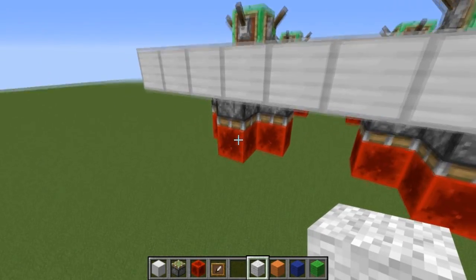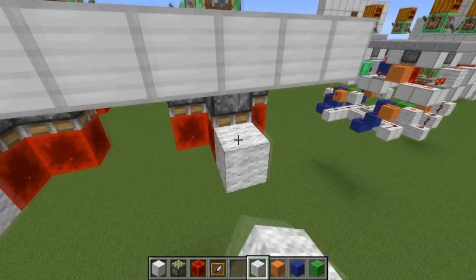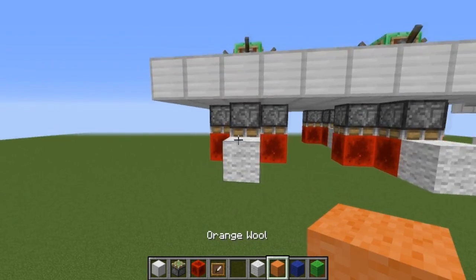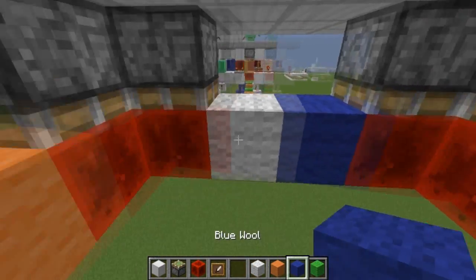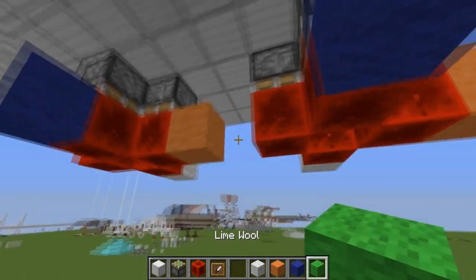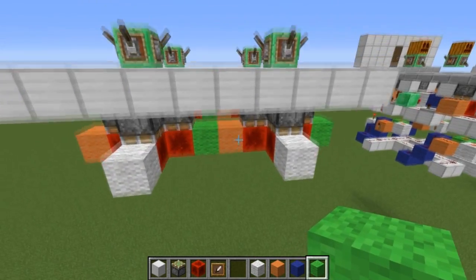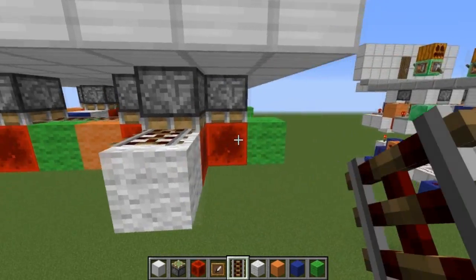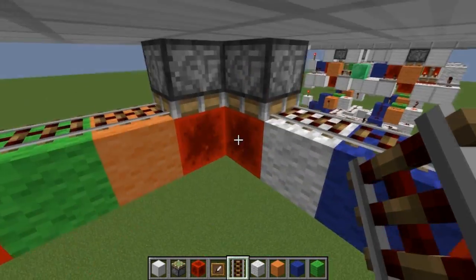Next, put a piece of wool next to each redstone block that is controlled by a piston above it, and coordinate the colors so you know which piston is which. Place white wool there, orange on this side, blue on this side, and green on the remaining positions. Now grab activator rails and on top of all the wool blocks you just placed, go ahead and place one activator rail on each and every wool block.